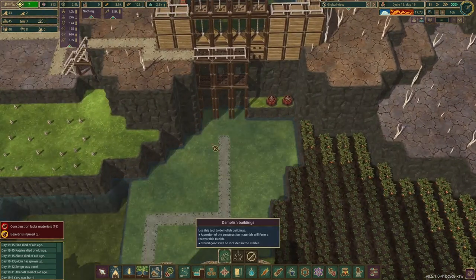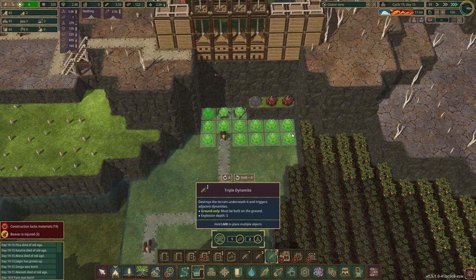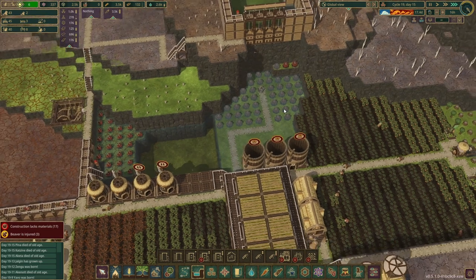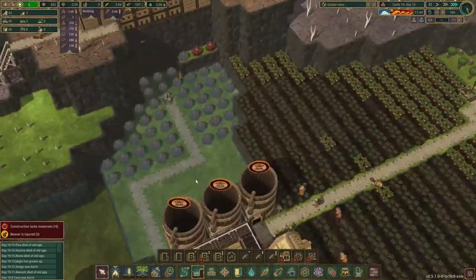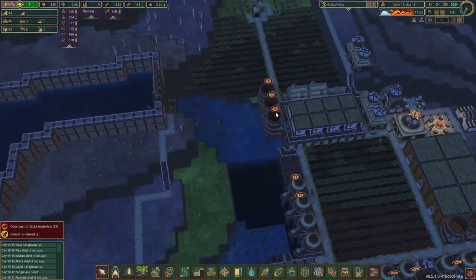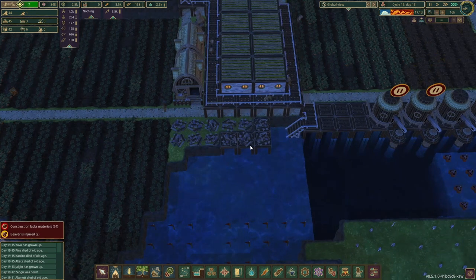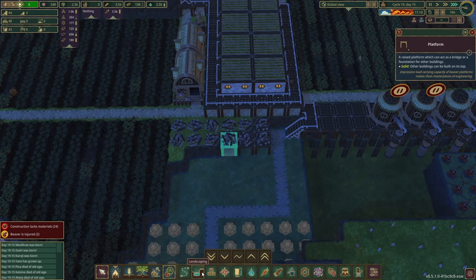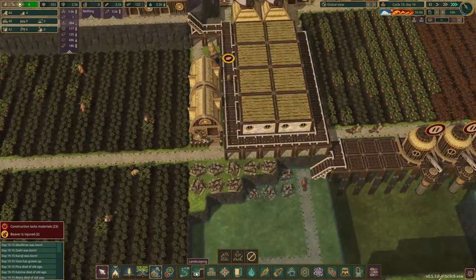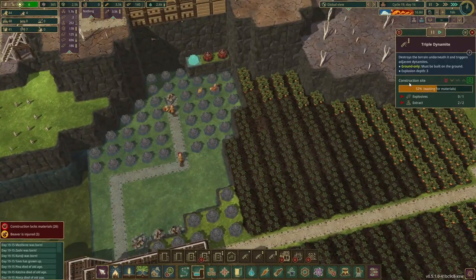Now we're looking water-wise — we're fine. Level three dynamite, and then it's just level twos. These are all empty. So these will be level threes with some level twos thrown in. You're going to be level threes — we do need the reserve essentially. Why aren't the beavers getting this done? There we go — thank you.